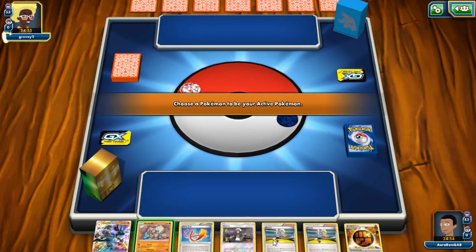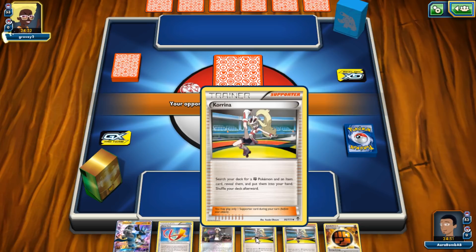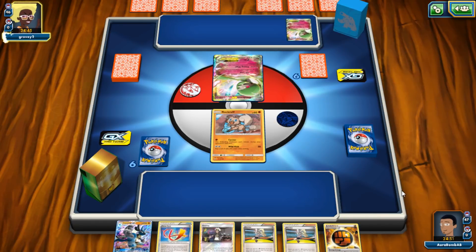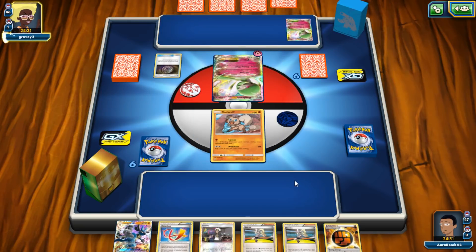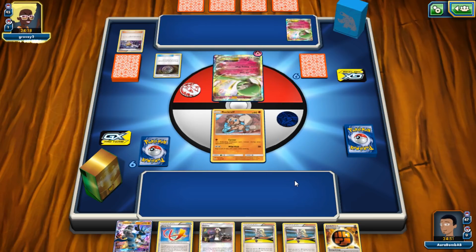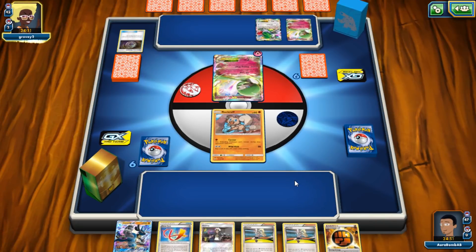Lycanroc lead, Korrina start — that's all right. We can Korrina to get Riolu and Ultra Ball for the following turn. I wonder if we should play a one-of Treasure Energy so it's easier to discard for a Lele play. I think that's Mega Gardevoir — my favorite deck ever — and I'm going to lose to it because this deck can't beat Mega Gardevoir. As long as they whiff Field Blower, we have a chance. Our game plan is to set up only Lucarios into a KO because we can't hit 210 in this deck.